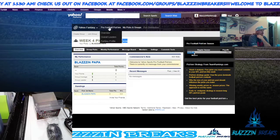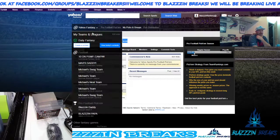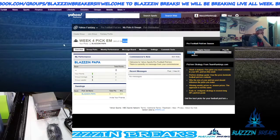Once you go to Pro Football Pick'em, it'll ask you to join a group, and you can see it down here — join group. Once you hit join group right here, just hit this and the password is Blazin', B-L-A-Z-Z-Z-I-N, all lowercase. I'll put that in the description.